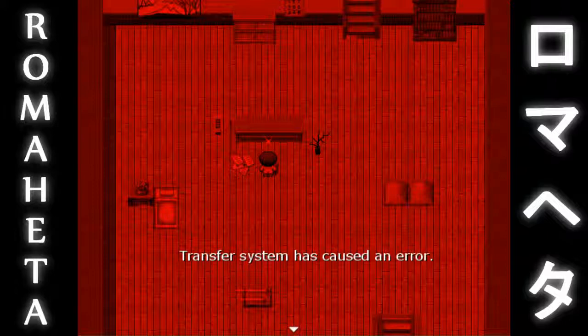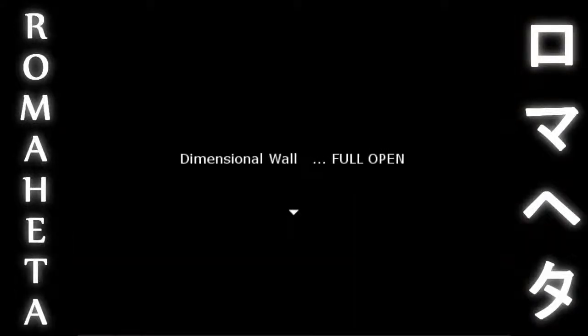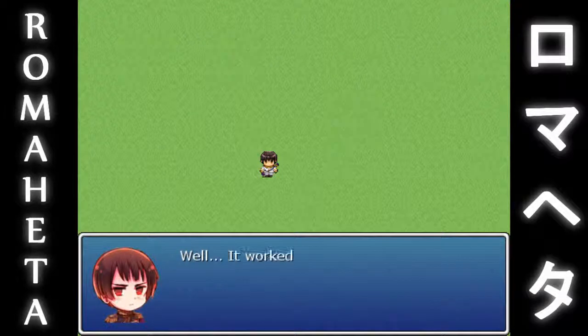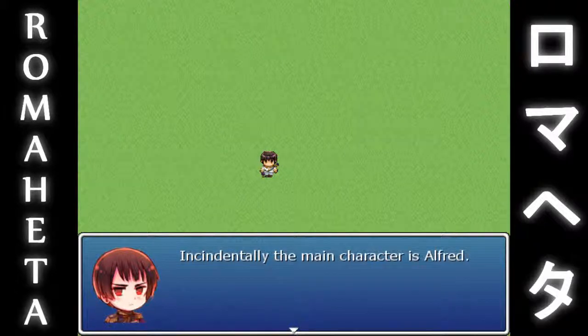Transfer system has caused an error. Well, it worked. What a shame — eventually I need to open a graphic tool to draw a design for this place. The story is so chaotic. Plus, items and skills names are after a variety of famous games. Incidentally, the main character is Alfred.